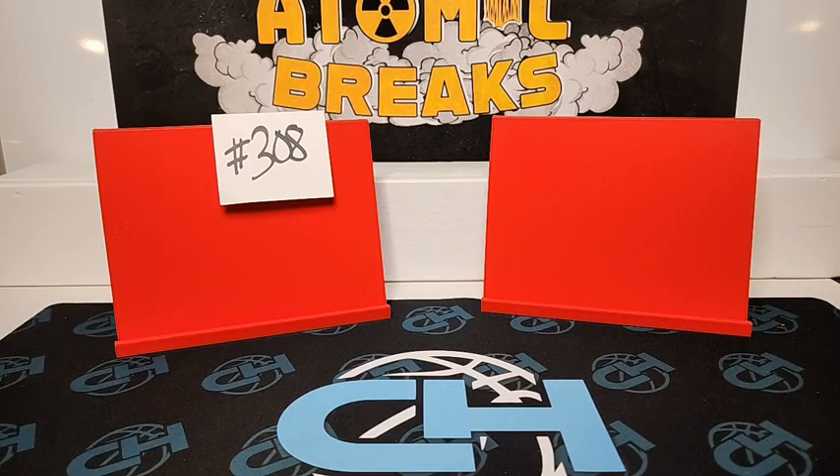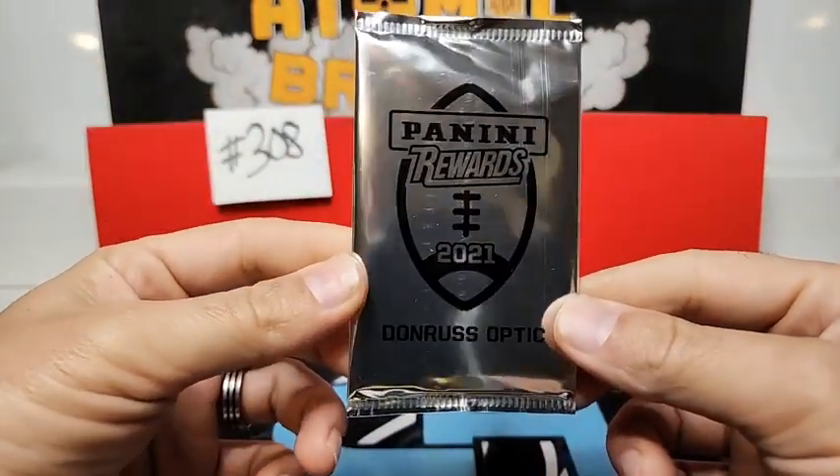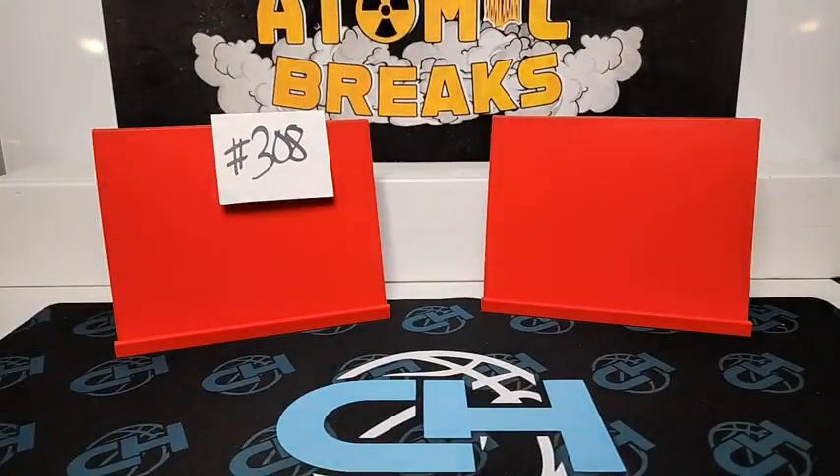All right, guys, that's it for tonight's break 308. Appreciate your guys' support. Take a look at some breaks we have on the Facebook page — we have a mega break with 25 megas, 10 Optic, 10 Prism, 5 Mosaic, and we also have the White Sparkle Pack in there. This White Sparkle Pack has the chance of 101 downtowns in it. Make sure to check for that break, and then we also have a 2022 Score Hobby Break with 4 autos in it. All right, guys, have a good rest of your evening — I'll catch you guys later.